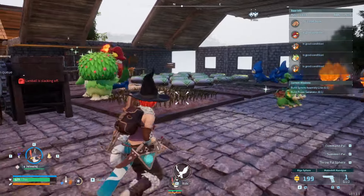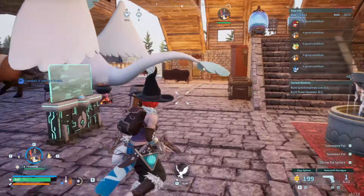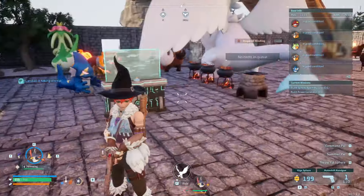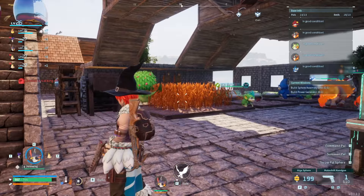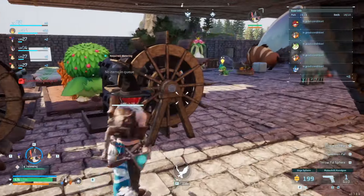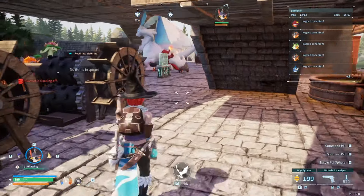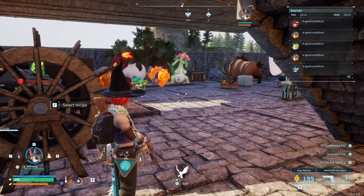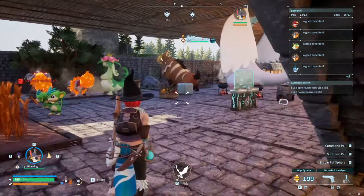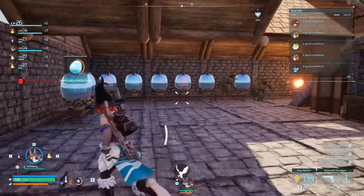My entire factory is right here. Everything I need to do in the game up to my current level can be done in this five by five section of my base. I'm getting pretty much anything I can currently get with ease. The automated stuff like wheat and berries has been going really smooth. The way these pals have been working, I have not had production flow issues at all.